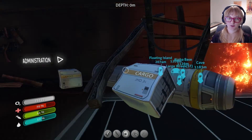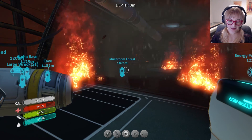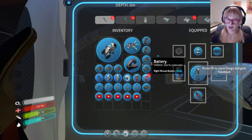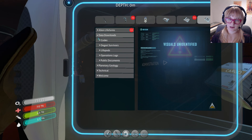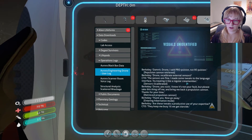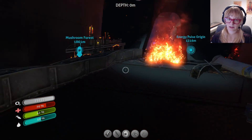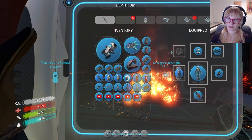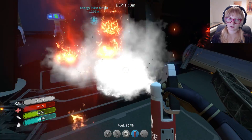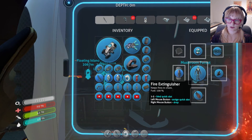Hey there foxy gamers, welcome back to Subnautica! Let's take a right turn this time on the Aurora. Last episode I picked up a data thing but it didn't have a code on it. Anyway, we do need to get through this fire, so I'll use what's left of this fire extinguisher. I picked up another one that was back a little ways. That is all of our fire extinguishers — good thing I picked up the other one.